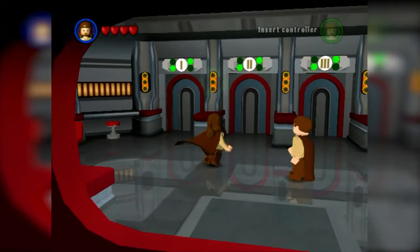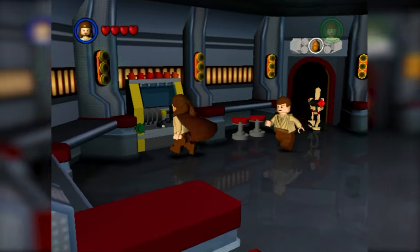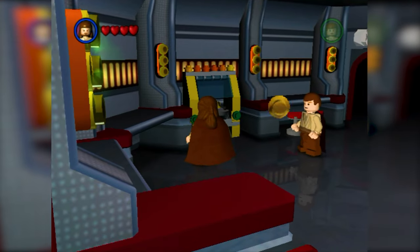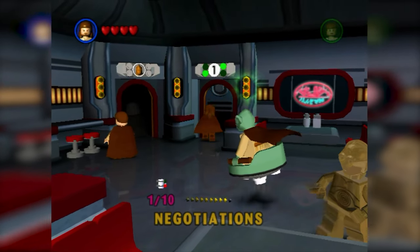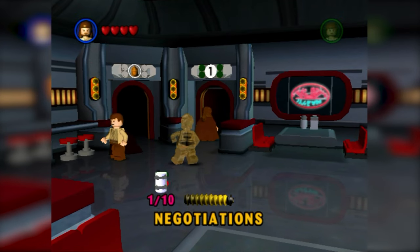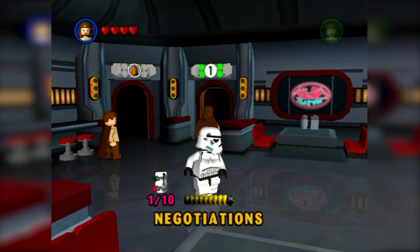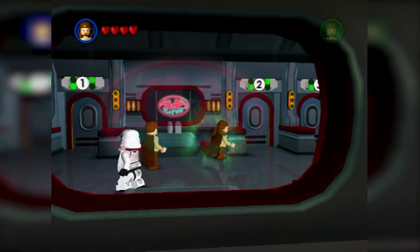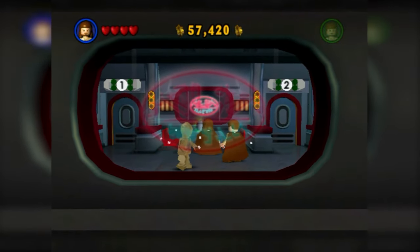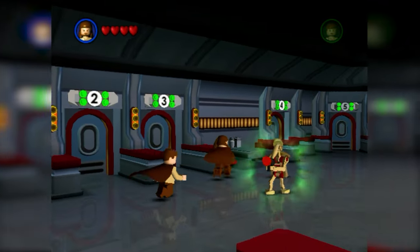Over here we have four doors, each leading to an episode from the prequel trilogy. Here's Episode One: The Phantom Menace. There are lots of things you can use the Force on throughout this area — these little traffic light-looking things. You also have six doors that lead to each level within that movie. Starting with the first level, Negotiations, if you scroll over it, it shows whether you've gotten True Jedi status and how many minikits you've collected in that level. The salt and pepper shakers on the tables always give you around a thousand studs.